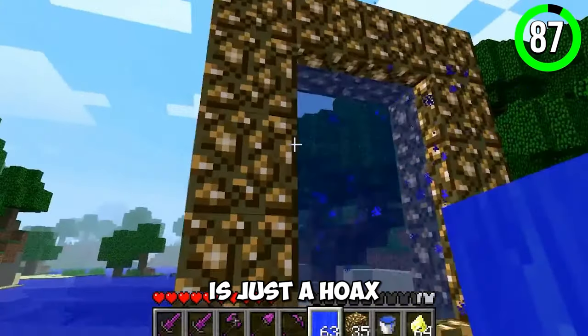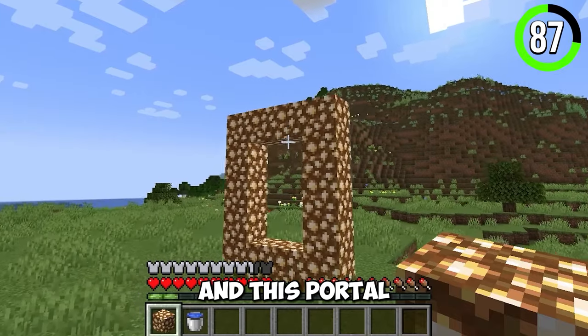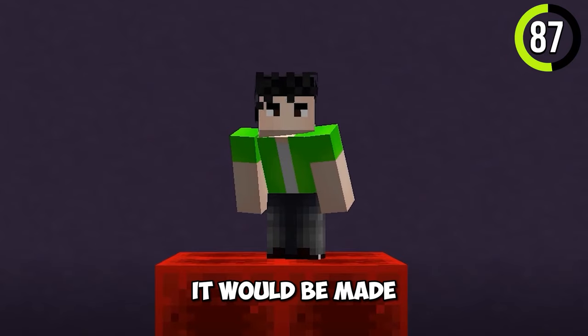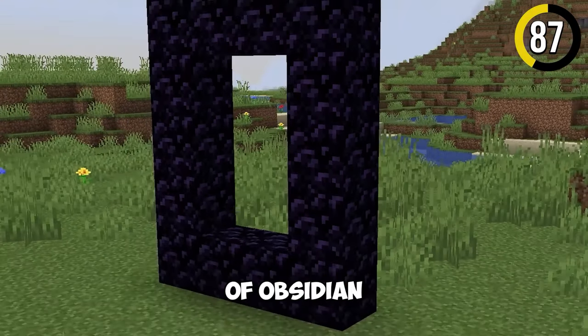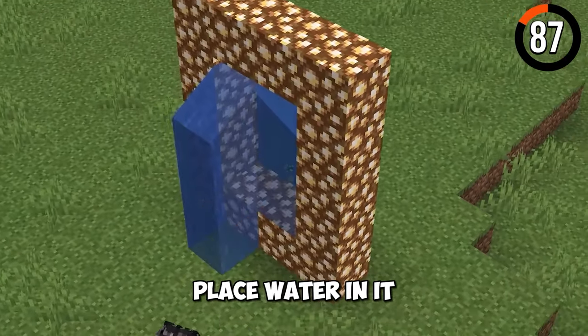The Aether portal is just a hoax — or maybe it isn't. We know about the sky dimension, and this portal was supposed to be added to take you there. It would be made just like the nether portal, but instead of obsidian you would use glowstone, and instead of placing fire you would place water in it.